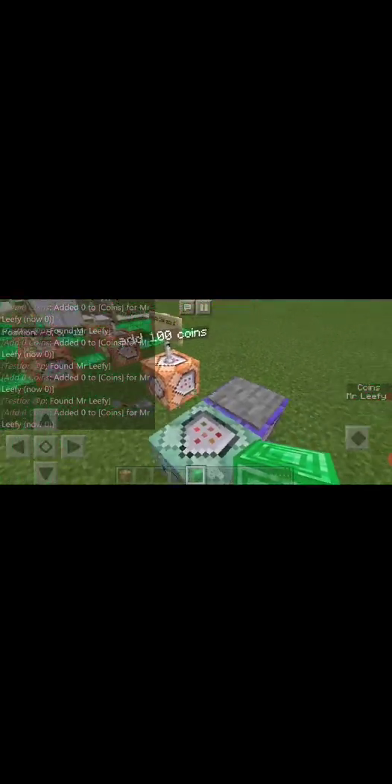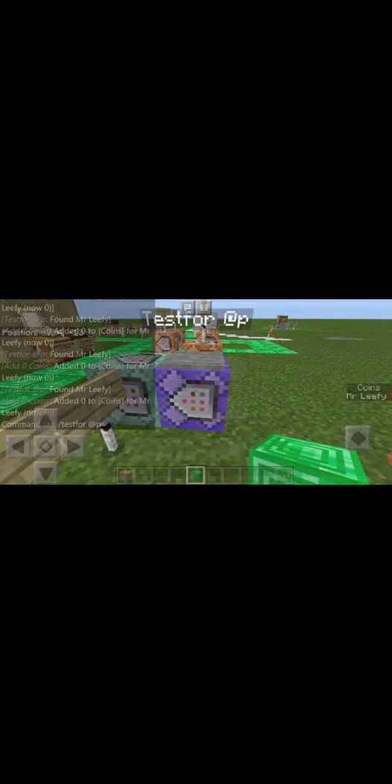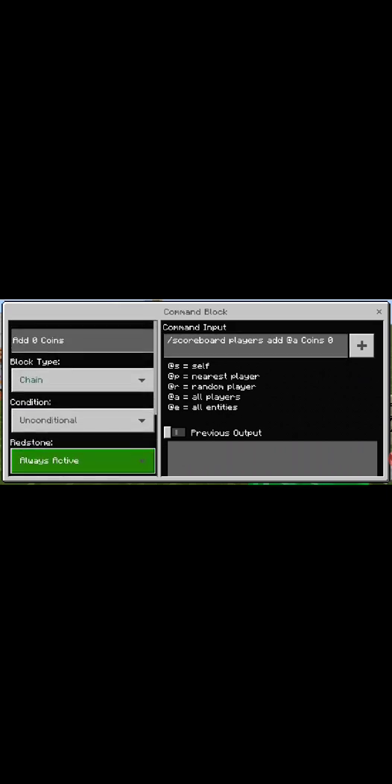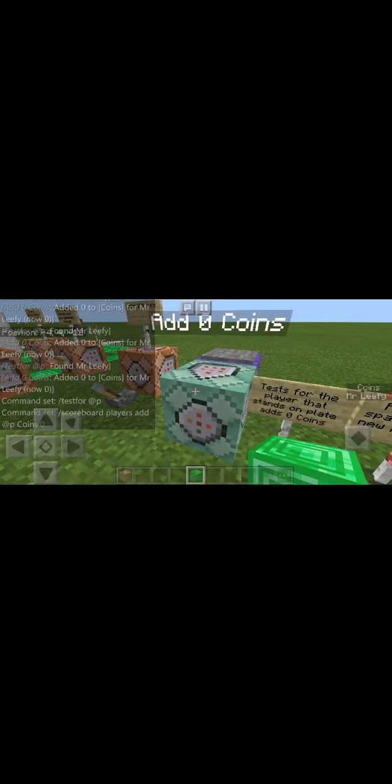I stepped on the pressure plate — and you could have this as a spawn point so when brand new people join they can get their scoreboard started. Right here we're testing for the nearest player. I'm changing it to nearest player — previously I had it set to all players, but nearest player is sufficient and probably uses less processing. That's '@p' as in Peter for the nearest player. The reason we add zero coins is because you don't want to add to the score, you just want to make sure they're on the board.